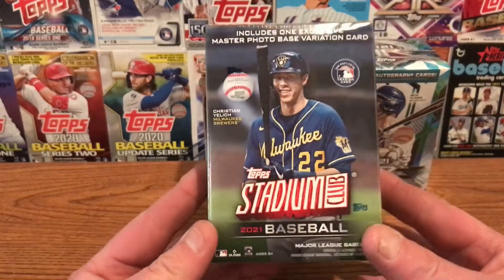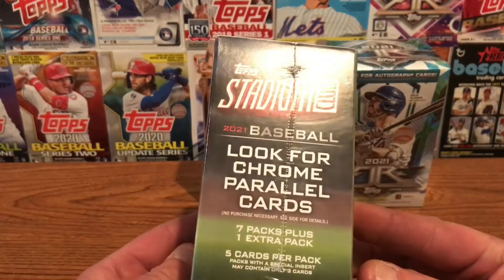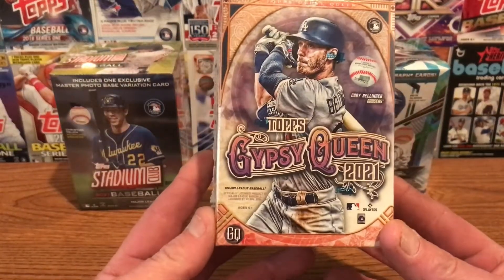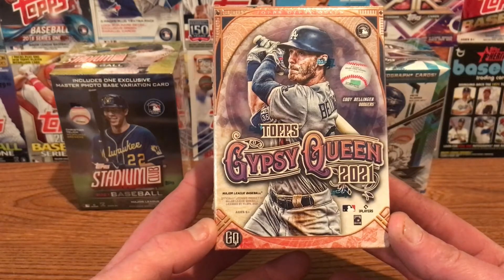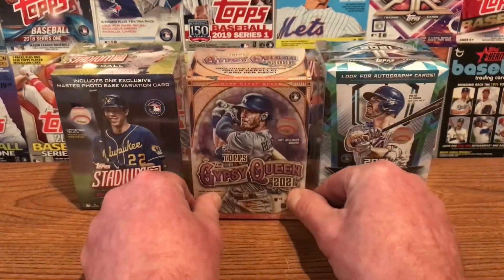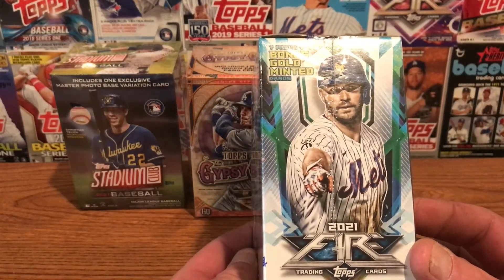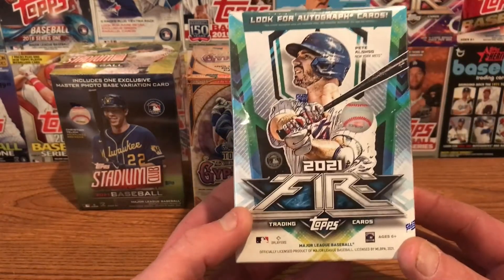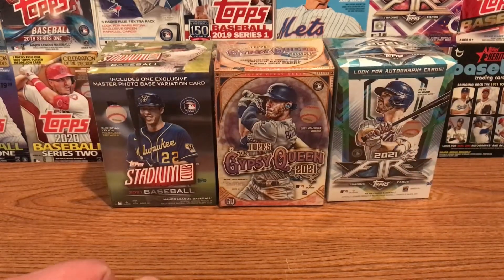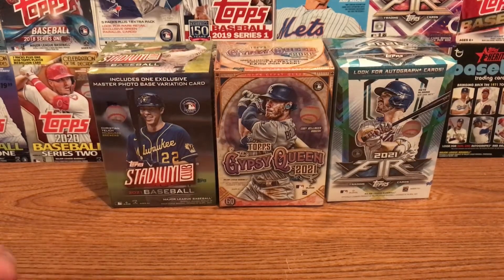Stadium Club has red parallels, black parallels, and you can get some blue parallels which are numbered. I was fortunate enough once to pull an autograph card out of here. Gypsy Queen has at least one good card — a numbered card, a different colored card, a Bazooka back, missing nameplate, a name switch, or something like that. Topps Fire, you're going to get four gold minted cards, but it also has a numbered card. Next week I'm going to do Topps Chrome and Panini Prism, which are the Chrome cards at $30 a box, to see which one's the best value.